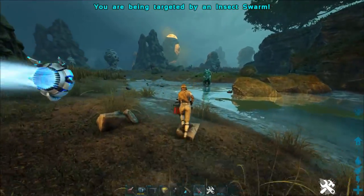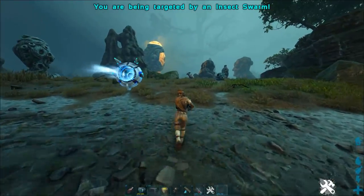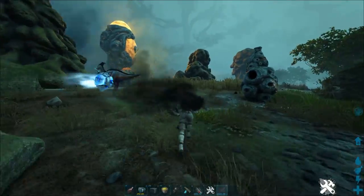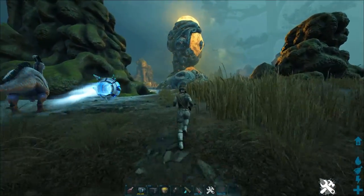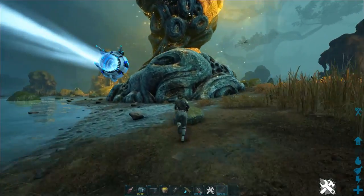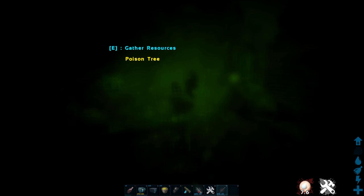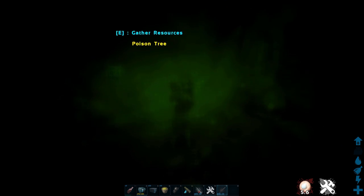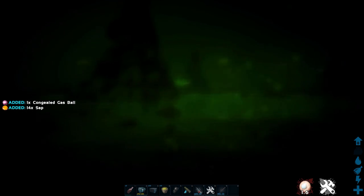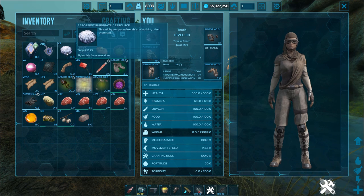It does make you go green, which kind of sucks, but you can go around and hit a whole bunch of these trees. I'm going to try the chainsaw just so you can see — you cannot chainsaw this tree even though it technically says it's doing something. It's not actually doing anything. But you can get congealed gas balls and absorbent substrate.